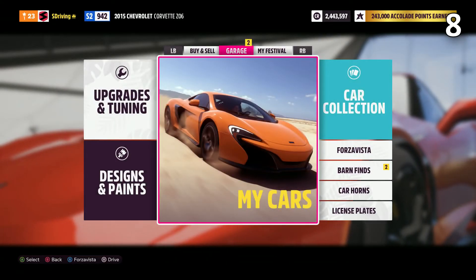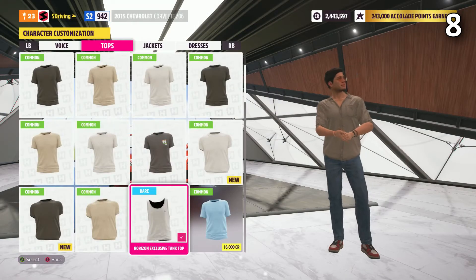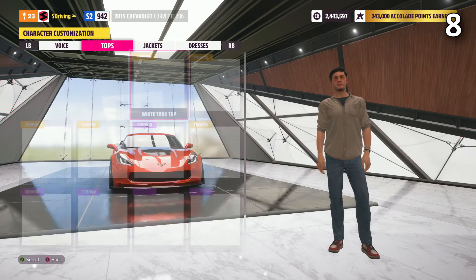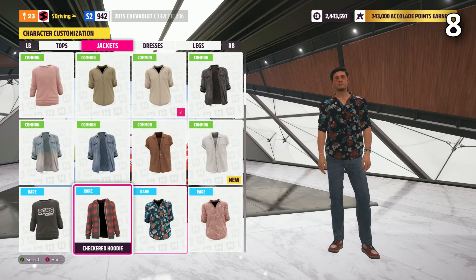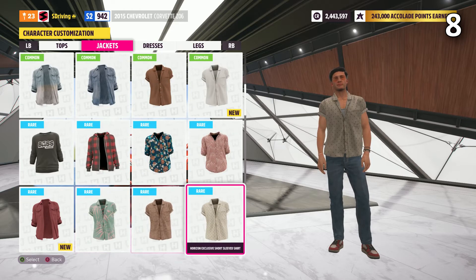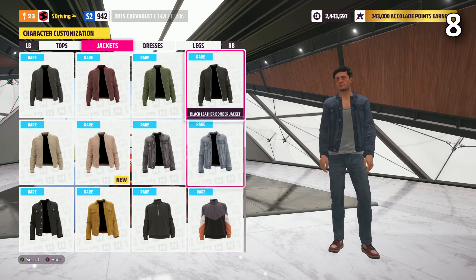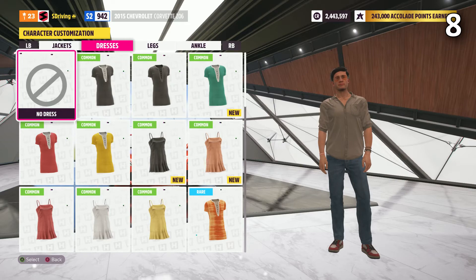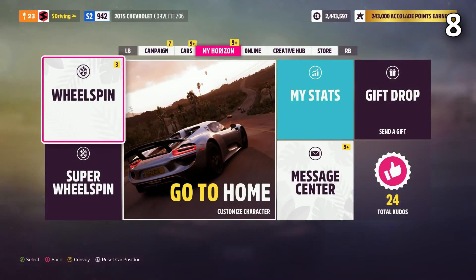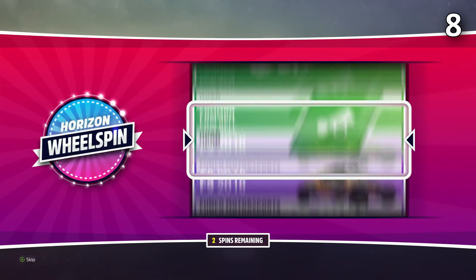Buy clothing items. There is nothing worse than getting a wheel spin and you get a clothing item. Nobody wants a clothing item, especially when you can get money or a car instead. In order to combat all of the clothing items that you will eventually get, you want to buy clothing items. I know it's going to be a lot of credits, but it's going to save you a huge headache when you're doing wheel spins. I find myself hardly getting any clothes now because I have bought all of the clothes that I was able to.